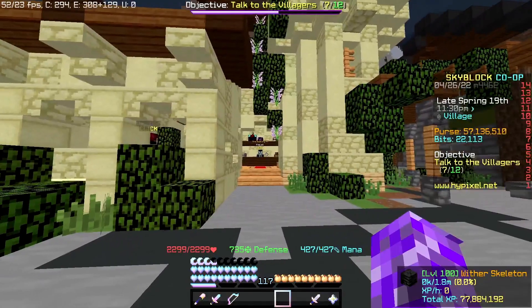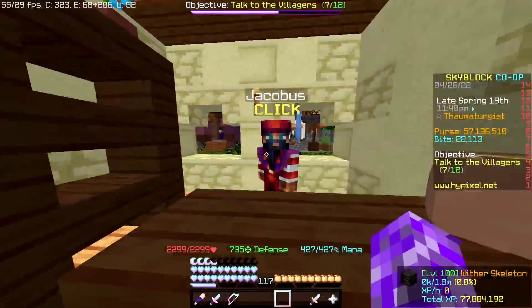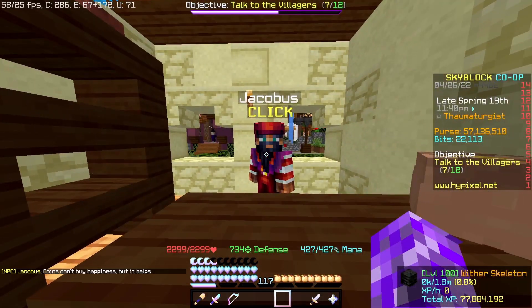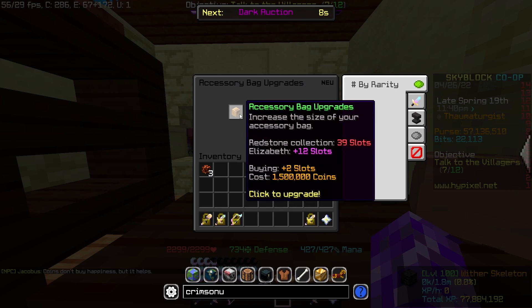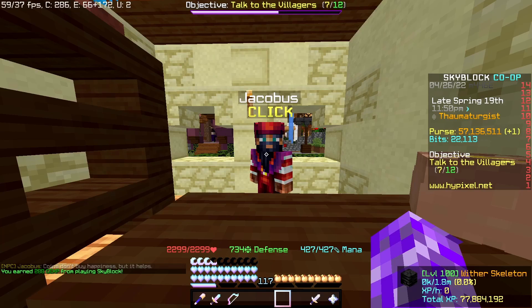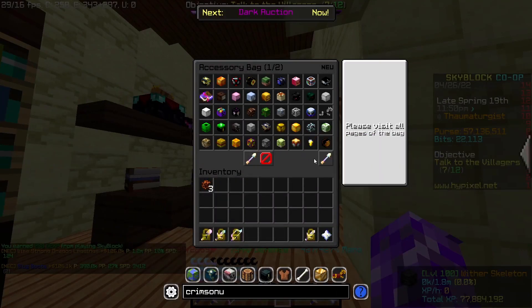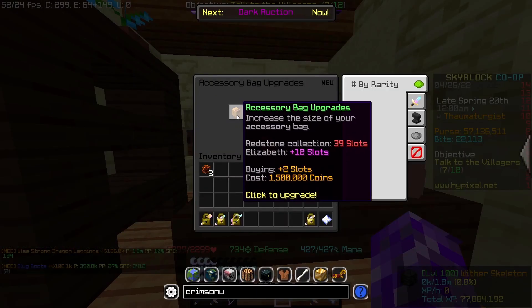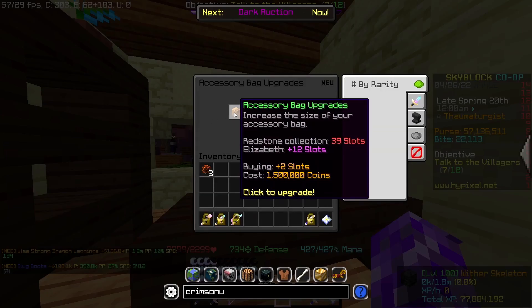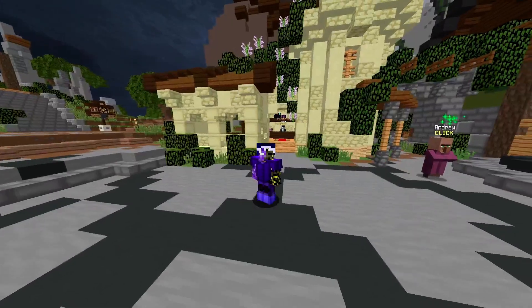Next, go into the hub again and turn left. Click on Jacobus, and if you're rich you'll want to buy some more accessory bag slots, since once you're rich you'll have a ton of talismans. I don't really have a lot so I don't need more slots, but if you do you can go over to him and buy them. By the way, once you get up to the fifth purchase you get a free legendary talisman.